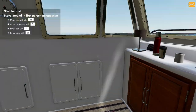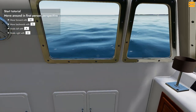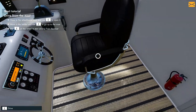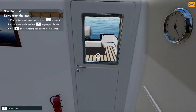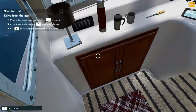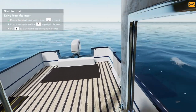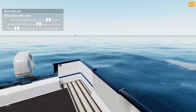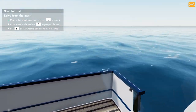Stand up, stop driving, move around in first person. Walk forward, left, right. Drive from the mast — wait, how do I get out there? Open the door — here we go. Look at that — out to sea! How about that? I'm loving this already.